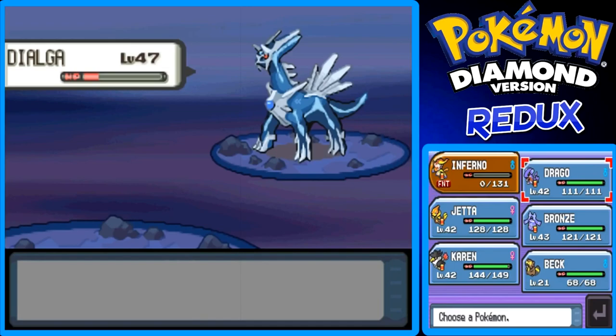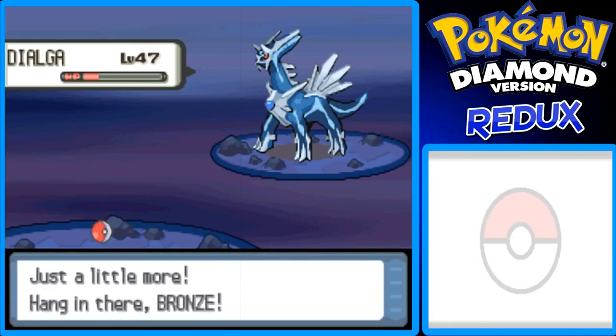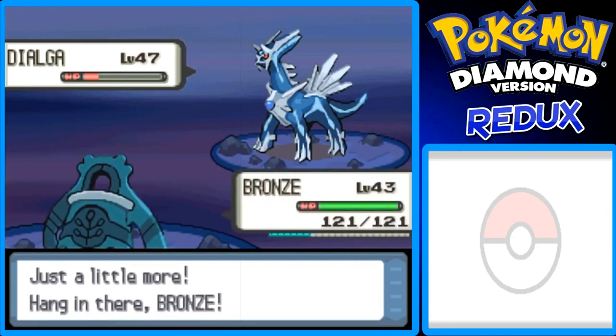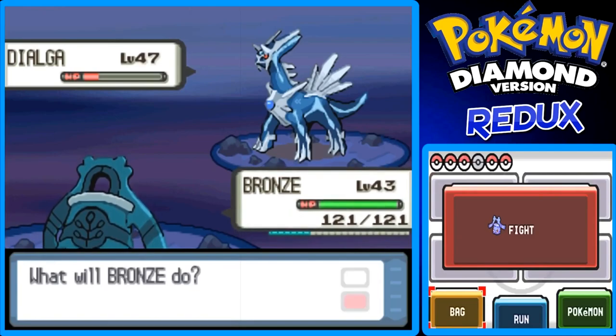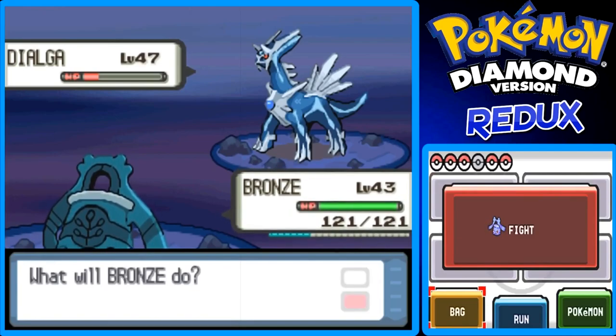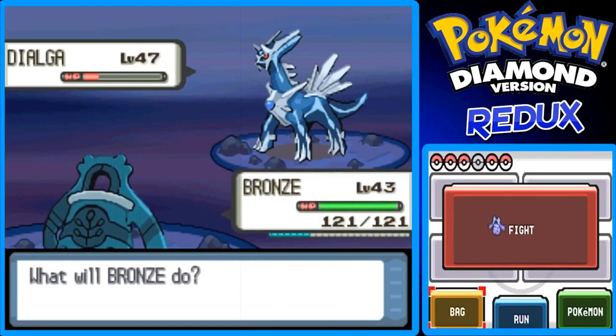I'm gonna switch to Bronzong because it might be a good tank for this. I don't have any status conditioning moves like Paralyze or put it to Sleep. I don't really recommend you Burn this thing on purpose or Poison it because it'll slowly drain its HP. Plus, being Steel type, Poison type moves like Toxic won't even affect it at all.